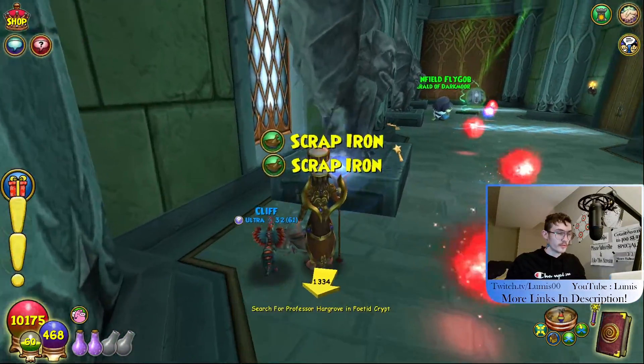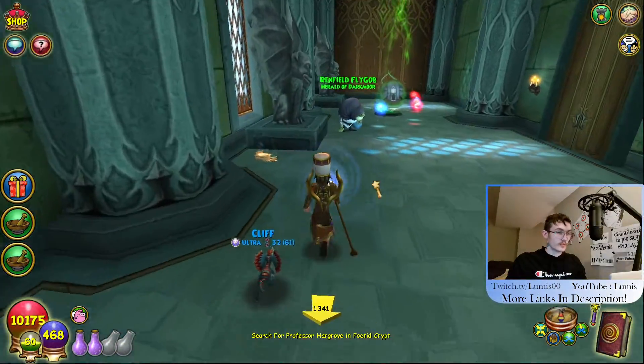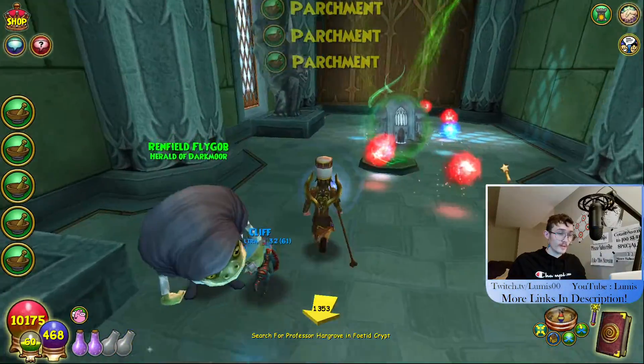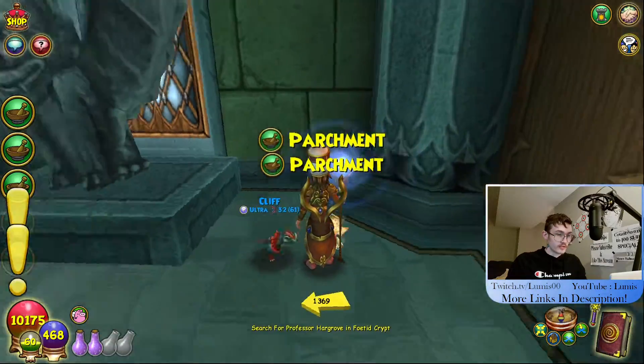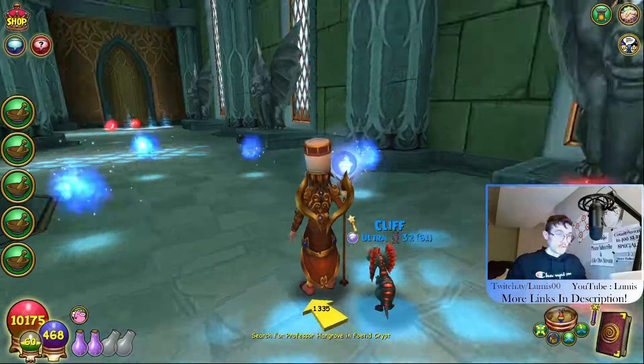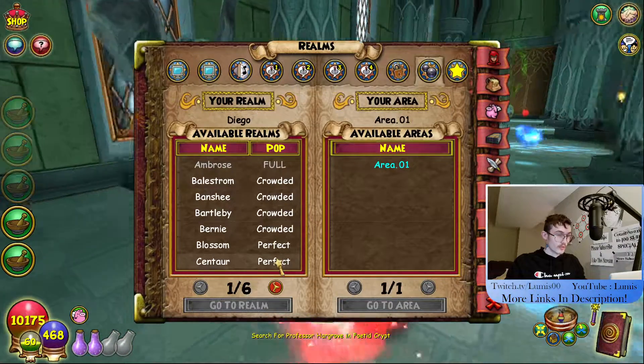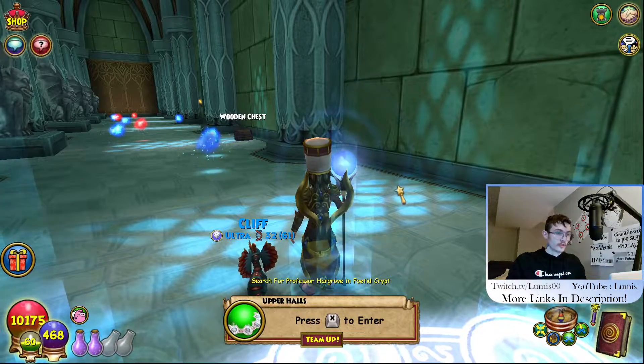There's some right here next to the statue in front of Renfield Flyglob, and some behind this statue too, right behind the teleporter. Just keep walking up and down this hall looking, then switch realms and repeat it all again. It's worth noting this place is also good for scrap iron if you're in the market for that.